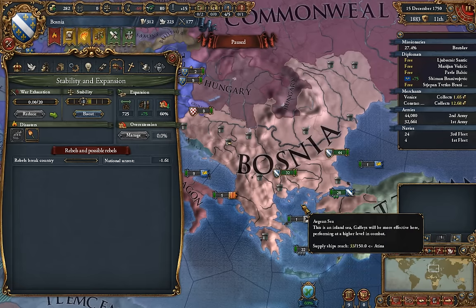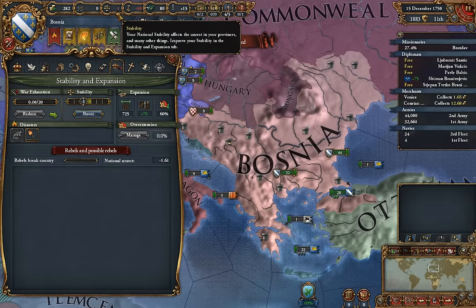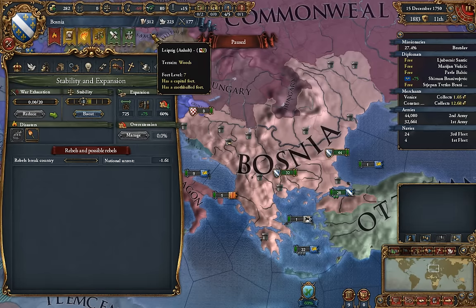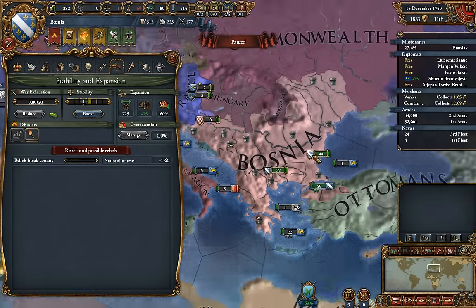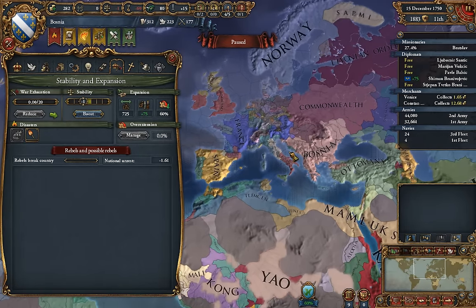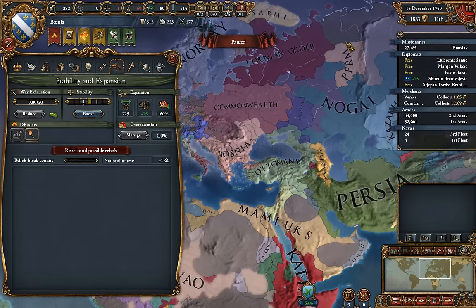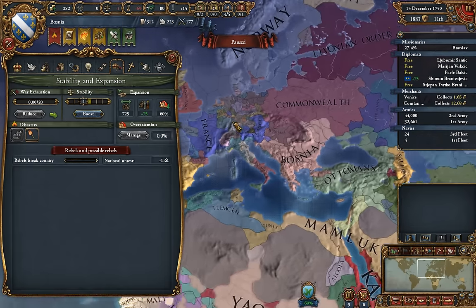Those are the basics of how you actually get the disaster to trigger. Remember, you need negative one stability, and the year has to be at least 1750. Also worth mentioning: you have to be in Europe for this to happen, and Europe includes everything out to Russia as well.